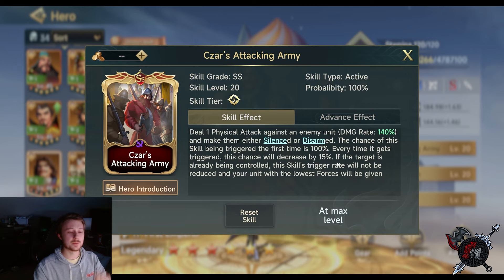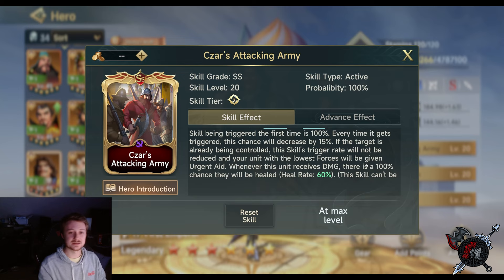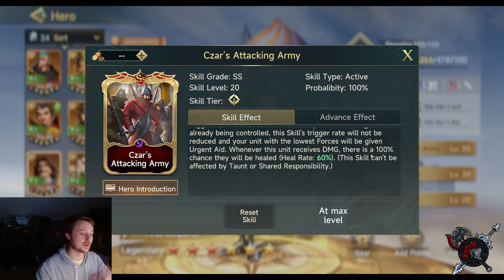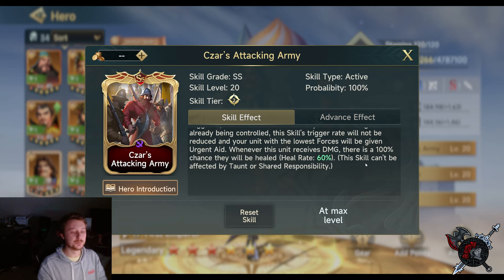The chance of this skill triggering the first time is 100%, then decreases by 15 each time — so 85% the next turn. But if the target is already being controlled, the trigger rate will not be reduced. So if Peter procs it the first time, and the target stays Silenced or Disarmed, it continues at 85% next round. Also, your unit with the lowest forces will be given Urgent Aid — whenever that unit receives damage, there's a 100% chance they'll be healed. It's a two-sided coin that helps you both ways.